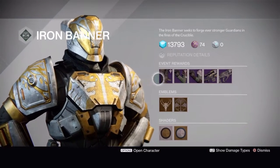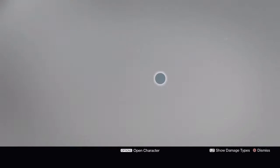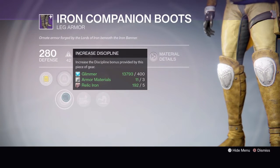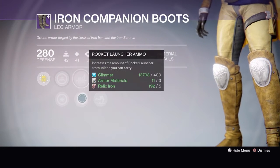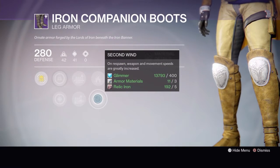For Hunters at rank three, you can get the Iron Companion Boots. They have increased intellect or increased discipline, shotgun ammo or rocket launcher ammo, solar double down, or second wind.